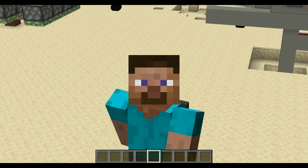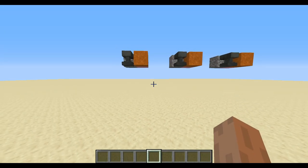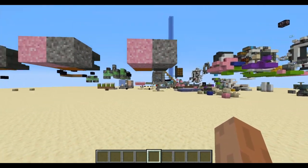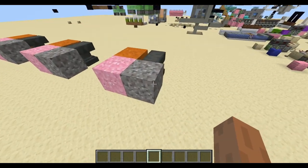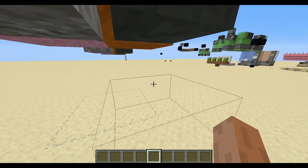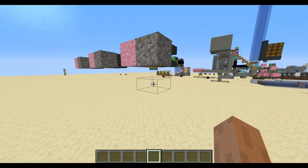Anyway, we are going into method number one. Method number one is the only one here obtainable in survival, and you can see if we walk through it that it is string. String is almost invisible when viewed from the side, and it is kind of visible when viewed from the bottom, which kind of sucks, and you can even see the collision box.